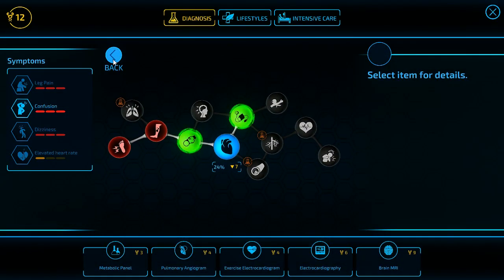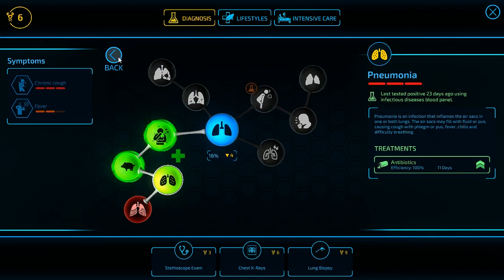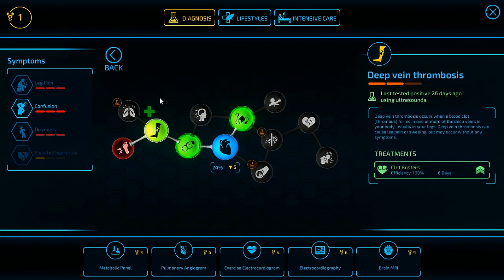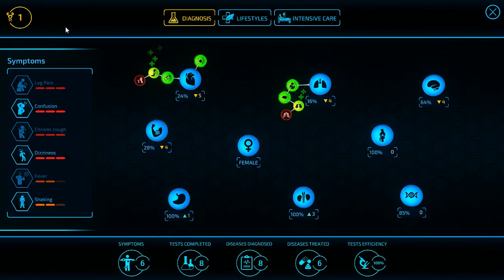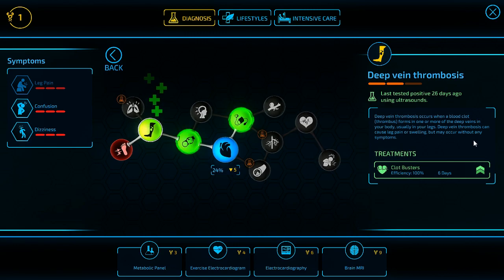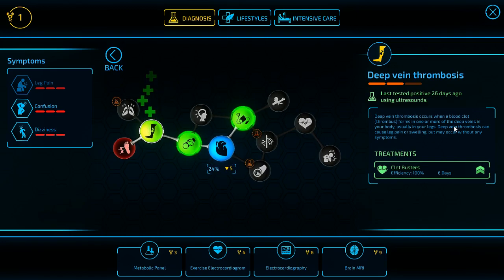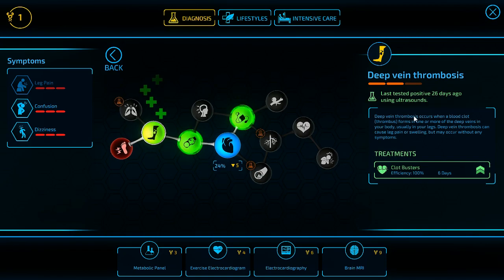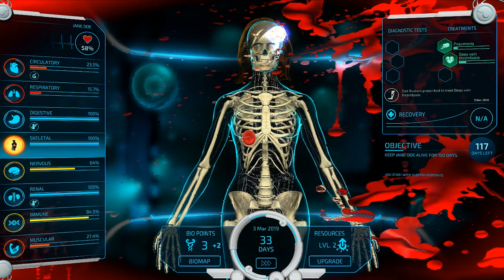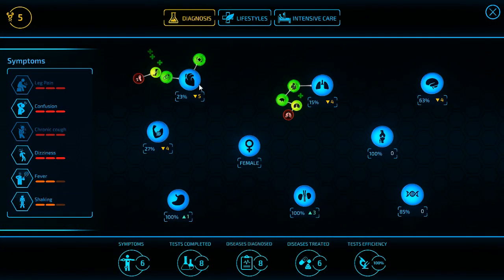Alright, we definitely got enough for those treatments. We're doing respiratory. Let's go ahead and prescribe that so it'll at least slow that down. We can get clawbusters — let's get that deep vein thrombosis taken care of. Deep vein thrombosis occurs when a blood clot, a thrombus, forms in one or more deep veins in the body — usually in your legs. This is from people not moving around in bed or people who have a very sedentary lifestyle. Deep vein thrombosis can cause leg pain and swelling, but may occur without any symptoms. I have seen all of the above occur. Sometimes you'll have swelling that's related to other stuff, and sometimes people just don't have really good circulation.